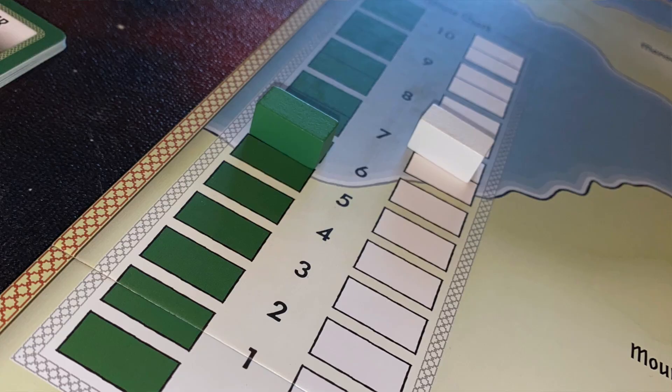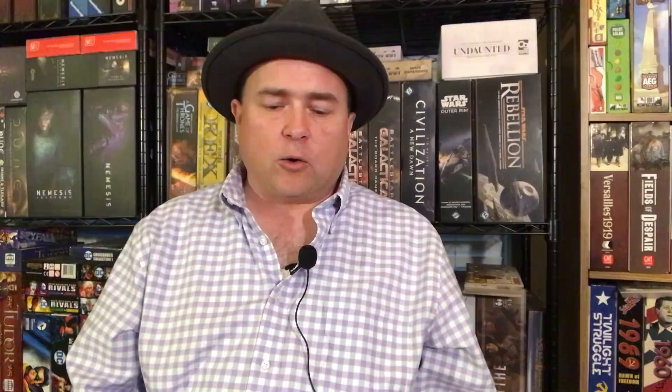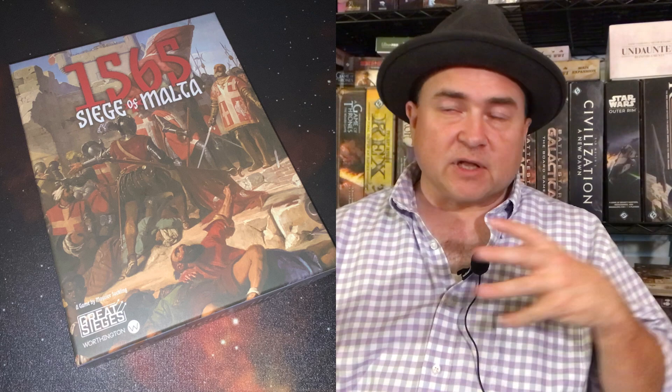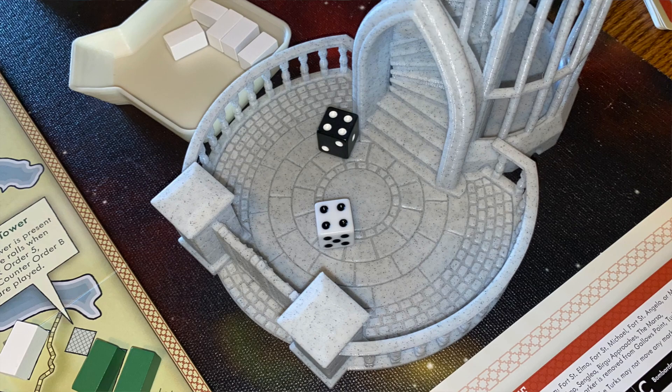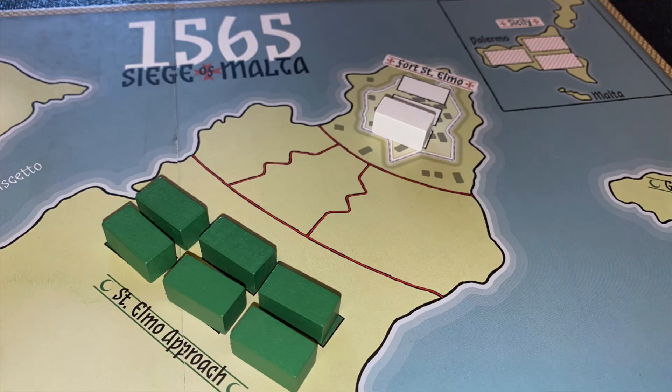You roll the die and check the number on that grid, and it says what happens. The Knights may have casualties, the Turks may have casualties, or one side or the other may lose morale on the morale track. If you take a casualty, you automatically lose one morale. You also have the option to take aggressive actions — after you resolve the basic part of your order, you roll another die for that track as well. Typically if you select the aggressive commander action, you roll two dice at the same time: the first for your original order and the second, usually a black die, for your aggressive action, which can have more consequential results.